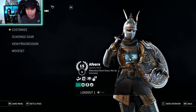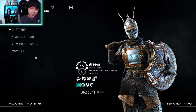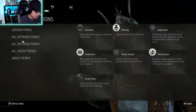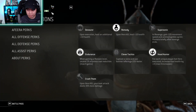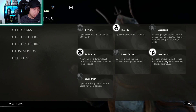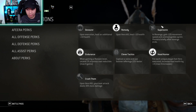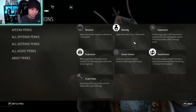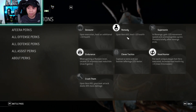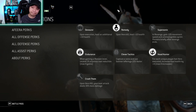Now let's talk about perks. Athera is on paper a hybrid — in my opinion a hybrid between vanguard and assassin based on her perks. There's really only one viable combination: remedy, endurance, and headhunter. You can switch remedy with sonic, but I think remedy, endurance, and headhunter is the most useful. Devourer is kind of obsolete because of remedy — remedy is available upon hero kill, while devourer only works on exit. Pretty straightforward.